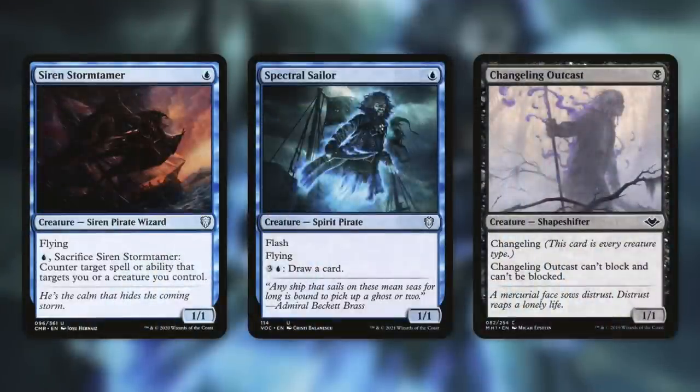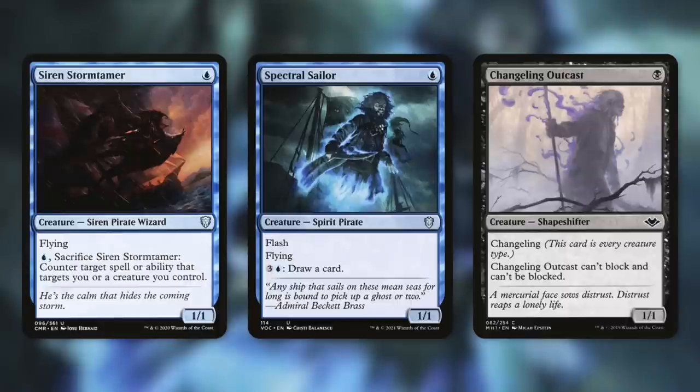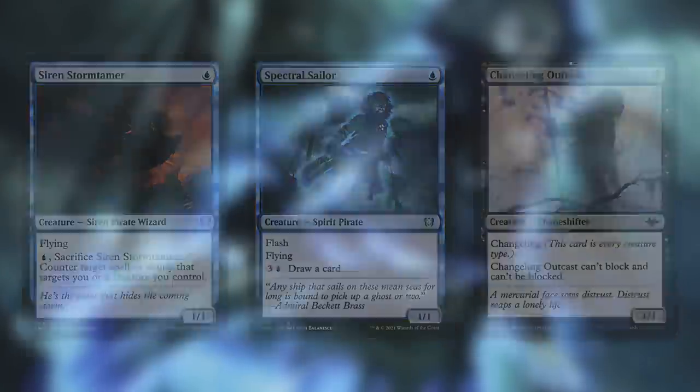We're running a lot of evasive, low-to-the-ground pirates with cards like Siren Stormtamer, Spectral Sailor, and Changeling Outcast. Stormtamer has flying and can be sacrificed to counter a spell or ability targeting a creature we control. Spectral Sailor has flash and flying, and we can pay three and a blue to draw a card. Changeling Outcast is technically a pirate via changeling, can't block, and can't be blocked. These early pirates are fantastic for getting damage through quickly and triggering our commander.